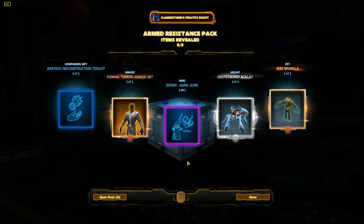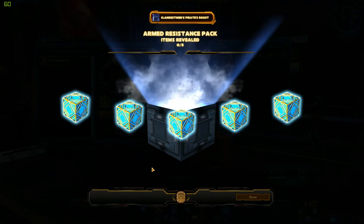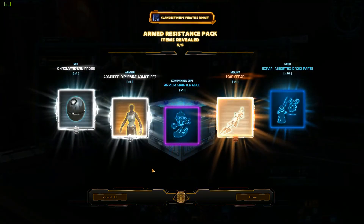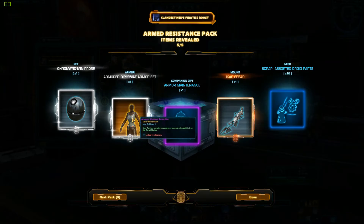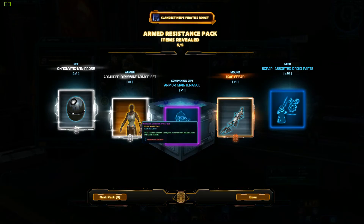Formal Tuxedo. So hey, got another Acklay — awesome! I'll definitely be putting a few of those on the Auction House so other people can enjoy them. Another armor set — nice, nice. That's actually a really nice one too. I like that one a lot. A lot of these, when you see them in the picture window, you kind of don't get a true perspective until you put a dye module in and start playing around with the colors.